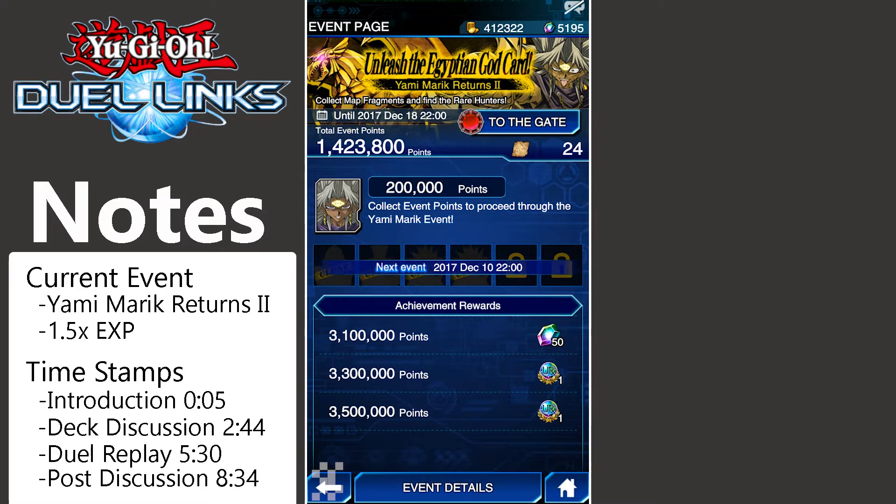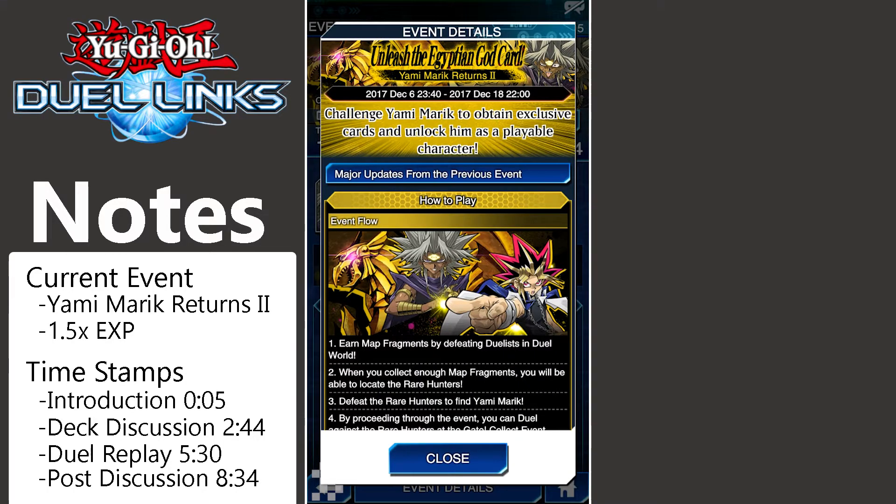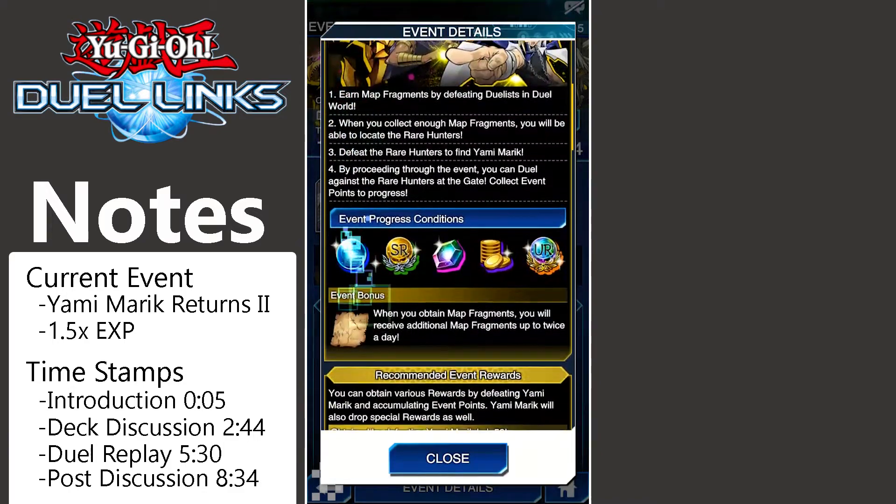This is also a chance to get a second Lava Golem, which is really cool. I haven't been farming him too much, but I'm already 1.5 in basically and it's only been a day or two, so that's not too bad. Come December 10th, there'll be more stuff that occurs within the Duel World — you can see some of that here — and you can do some new stuff, though I'm not completely sure about all of it.